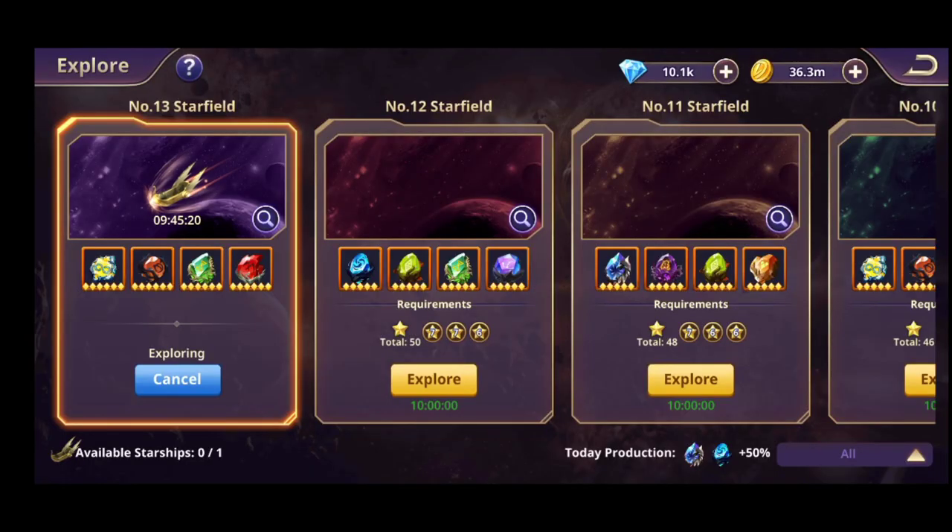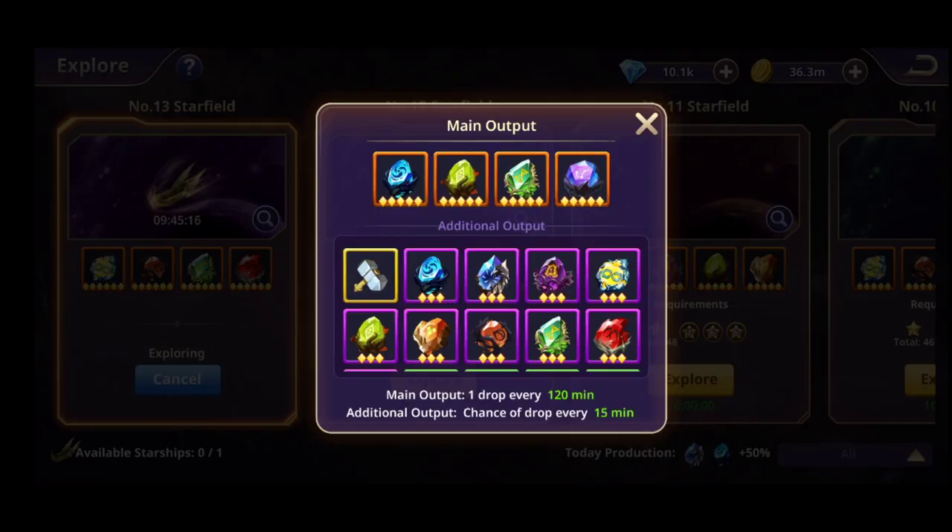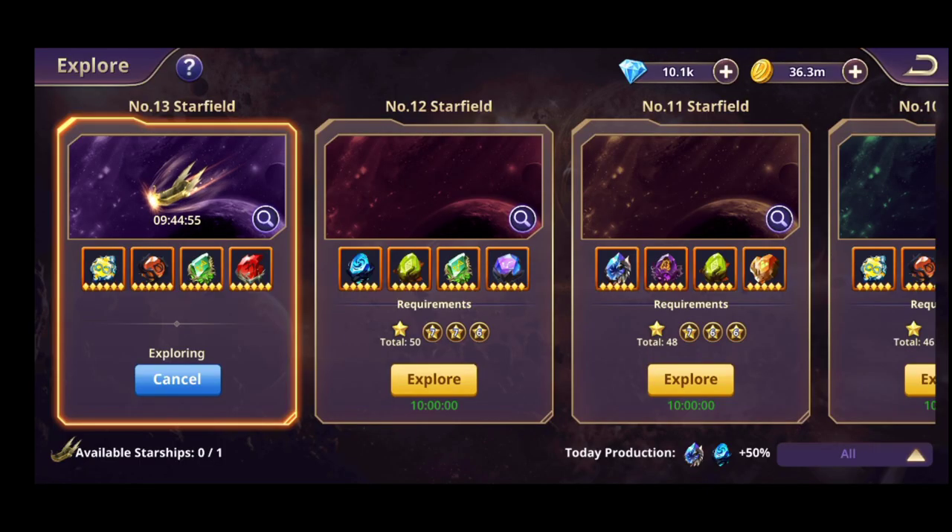When you're going to send your ship in the Explore part, up until number 12, you'll only get a maximum of 5-star stones. But after you unlock number 13, you'll have the possibility to get the 6-star stones that everybody wants to put on their heroes. You need to unlock the 13 options in order to get the 6-star gemstones.